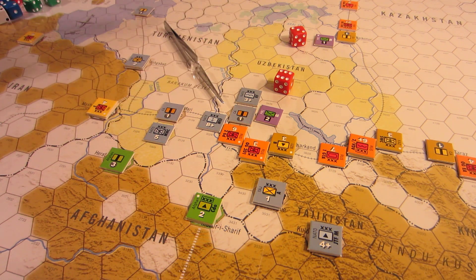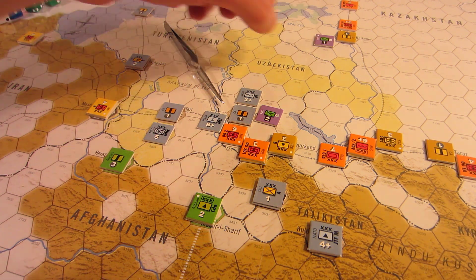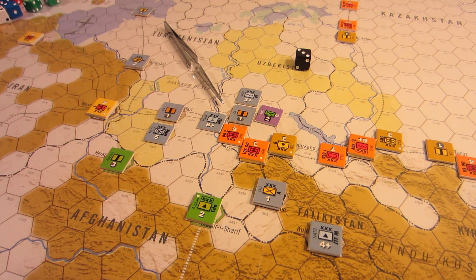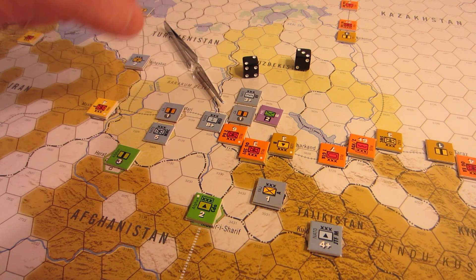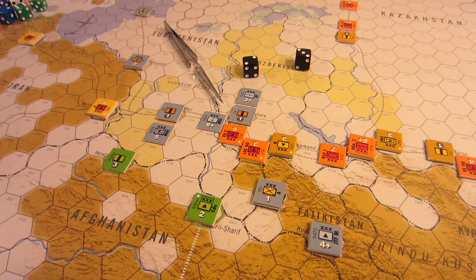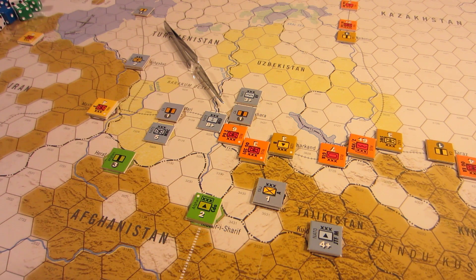Now let's do recycling of SF units. I roll the die for Tigers of the North — I roll a three, so they're placed three turns forward on the turn track and automatically come in on that turn. For the Snow Leopards, they're two strength, so they're placed two turns ahead on the turn track. There are no adjustments or other considerations — they'll come back on those future turns.